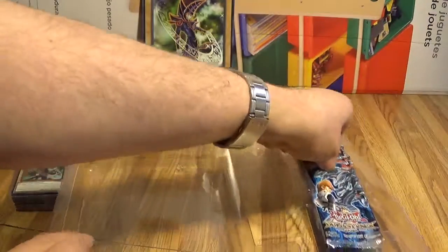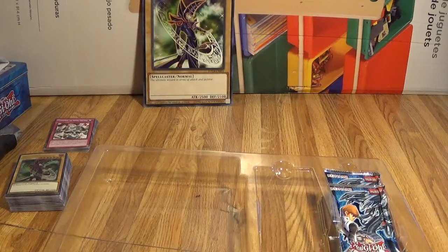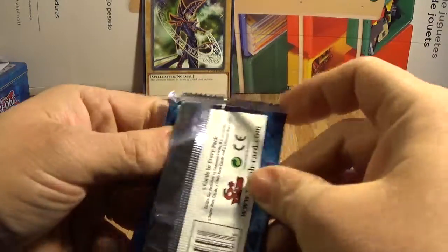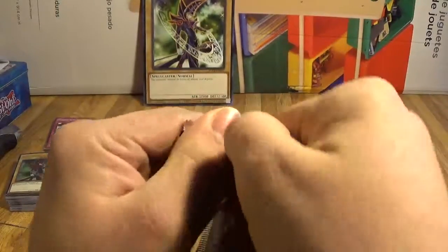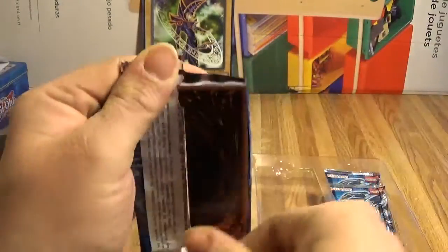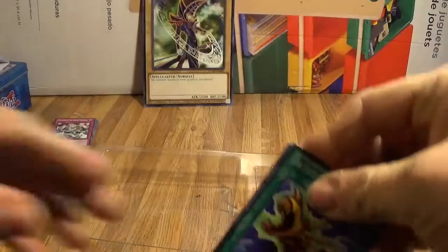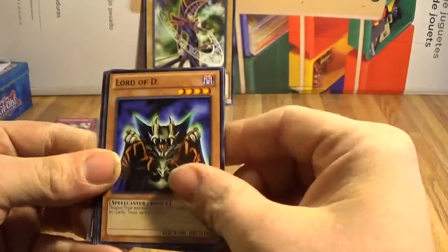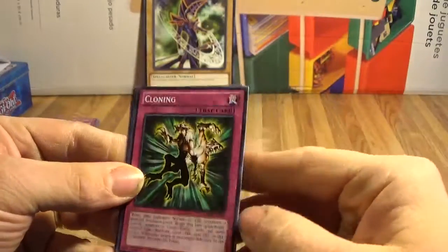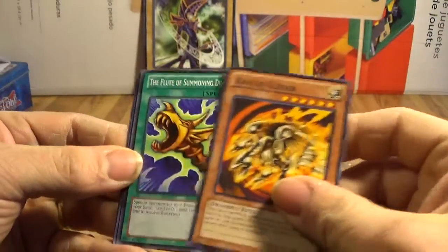Now let's go through the Kaiba one and hope for Blue Eyes Ultimate — doesn't seem unreasonable to wish for that seeing as he's the picture here. I got Blue Eyes — the one where they fuse the Black Luster Soldier and the Blue Eyes Ultimate making 5,000 Attack and Defense. That's a nice card. And here's Flute of Summoning Dragon, Judge Man, Lord of D, Cloning, and Kaiser Glider — okay, that's not bad.